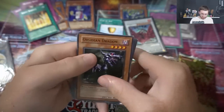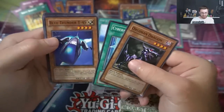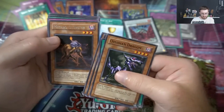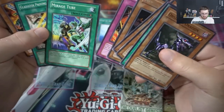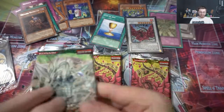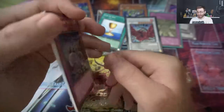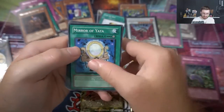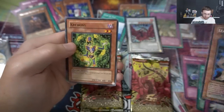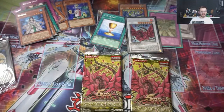Next up Phantom of Darkness - let's see what we get. Obsidian Dragon, Cybernetic Horizon - the new booster box that just came out recently - Blue Thunder T-45, Black Veloci, and Metabo Globster. We got Avion on there, nice. Duelist Genesis unlimited but still a Ghost - Strap Hole still nice. Needle Bug, Dust, Mirror of Yata, Battle Tuned, Space Gate, and Izanami. I forget when they decided to give you rares and hollows - before it was just if you got a hollow you didn't get a rare.